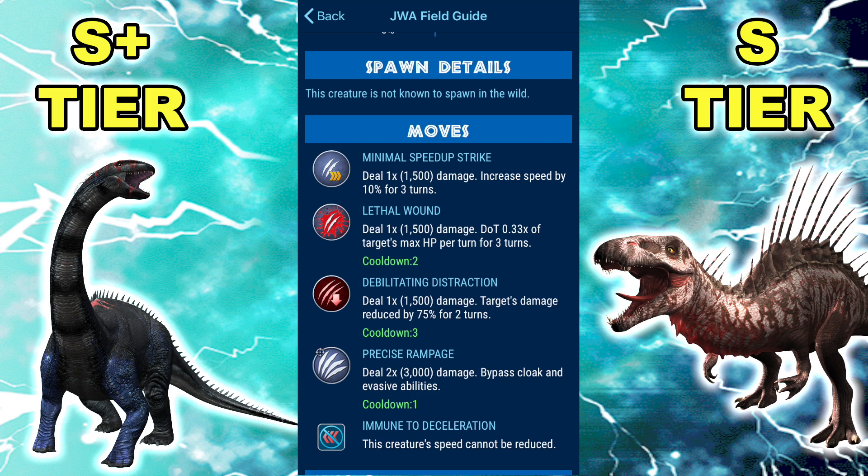Even if it can't do any of that, it could still do a lot of damage: 3,000 with the Rampage and then a Speed Up, that's still 4.5k damage in two rounds. And the Lethal Wound — we've got a lot of Swap and Stunners now. Swap and Stun combined with Lethal Wound is a death sentence on basically any dino that isn't immune: Monostegotops, Procerathomimus, Smilonemys — all those guys combined with Lethal Wound is super, super scary.